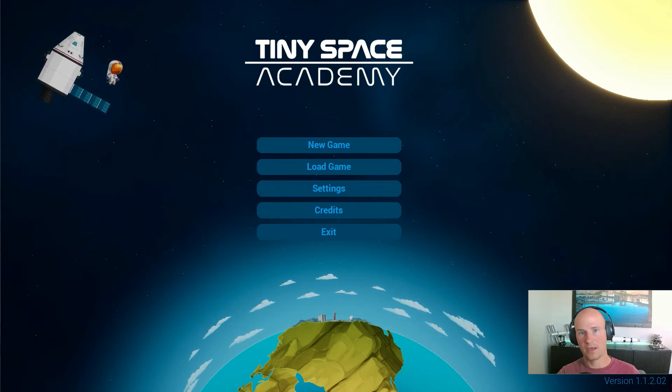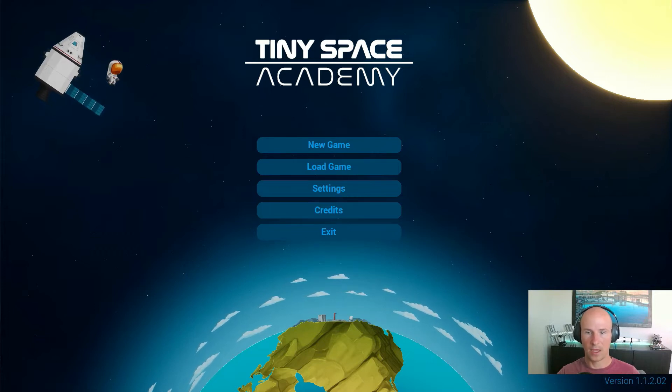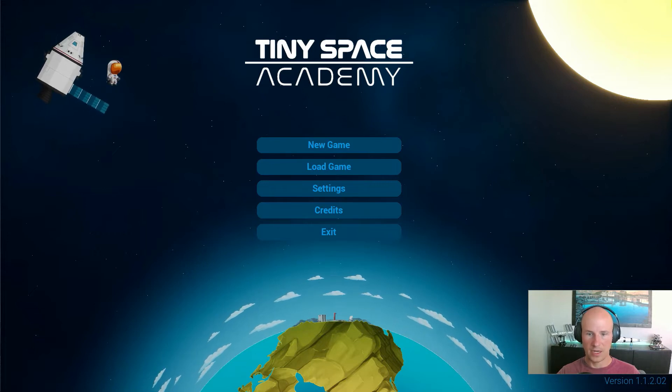Hey Space Nerds! My name is Anthony Englund. I am the creator of TinySpace Academy. Today I want to show you a quick tutorial on how to get to the moon. I had a request on Discord on how to do that. This is version 1.12.02, the latest version as of today. I'm going to show you a couple of new features that have been implemented in this latest version.